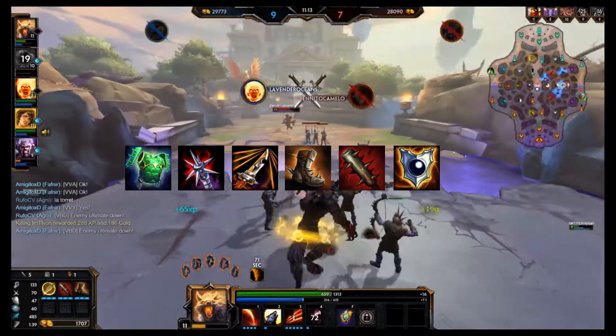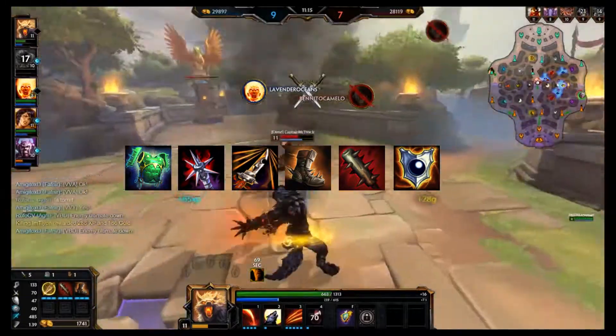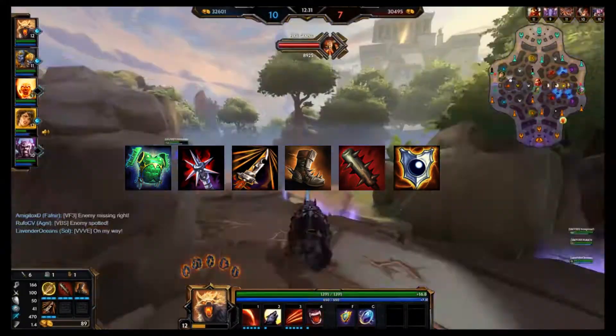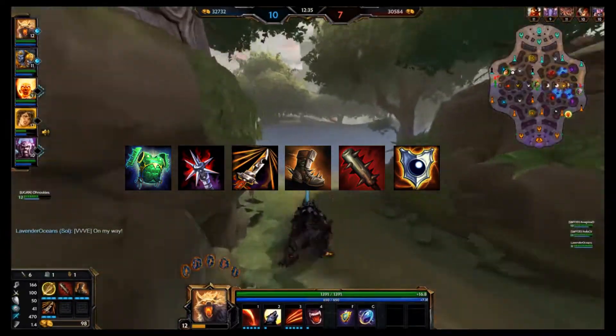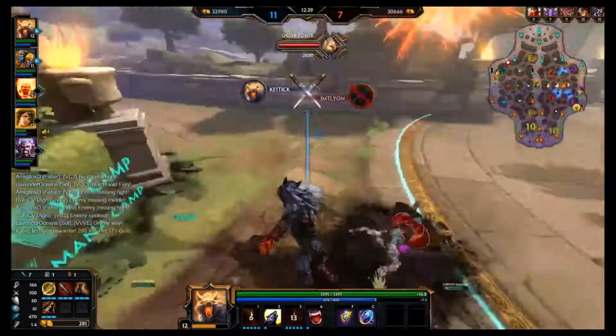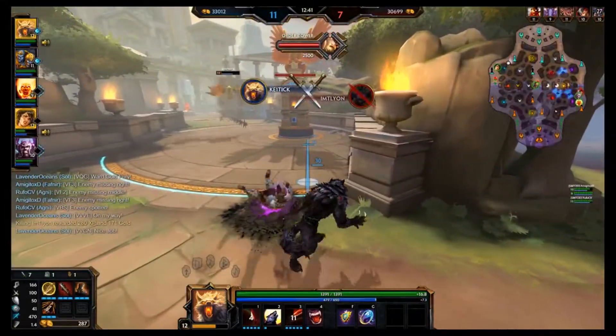This Assassin build works really well if you're maxing out Brutalize before your jump. I know the jump has more initial burst, but as an Assassin, if you just have someone like Vulcan that can't get away and you just full-on Brutalize them, they die, and they die a lot, and then you can get ahead, and Fenrir from ahead is a lot of fun.